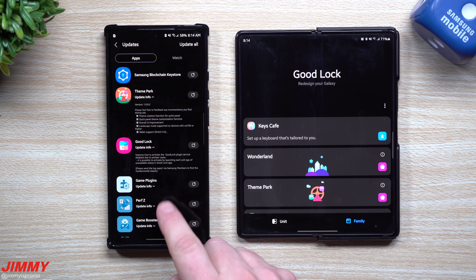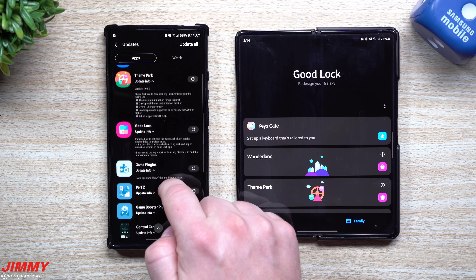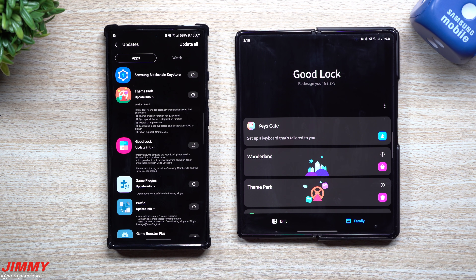You've got GoodLock, Theme Park, and Game Plugins in the updates list. Game Plugins is really nice, especially if you're a gamer and want to see performance identifiers. If you want to do anything with game boosting, you can also turn that on from here.